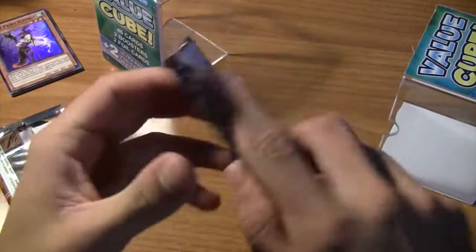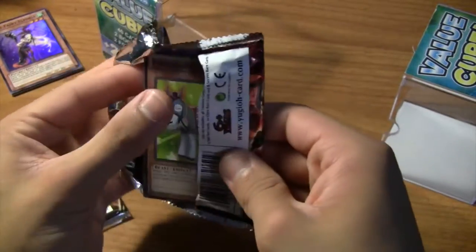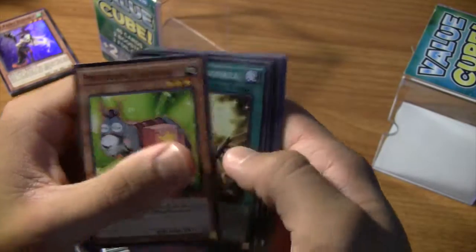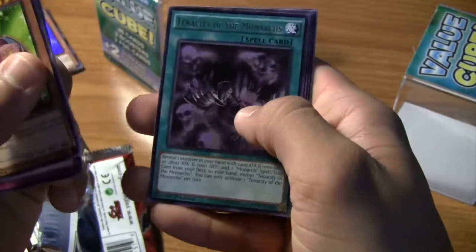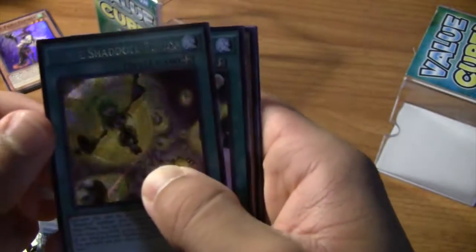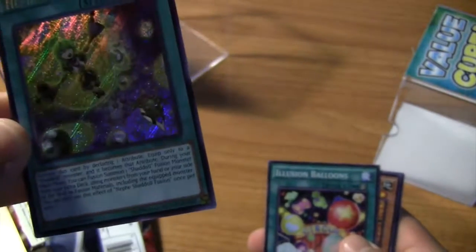Alright, and Secrets of Eternity - can we get a foil from this too? We got Perform Pal Friend Donkey, Constellar Twinkle, Echo Oscillation, Raid Raptor Rise Falcon, Tennessee of the Monarchs. And nice, a Secret Rare Nef Shadal Fusion! So two for two with these, and a Secret Rare from the Secrets of Eternity - that's awesome. And it's first edition too.